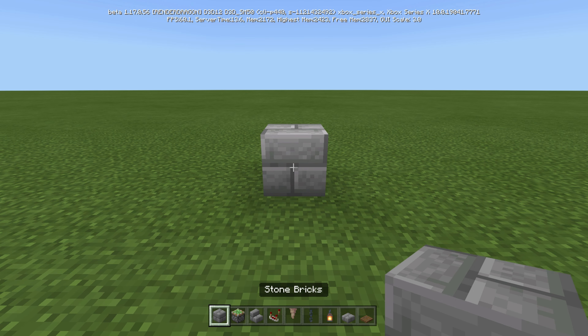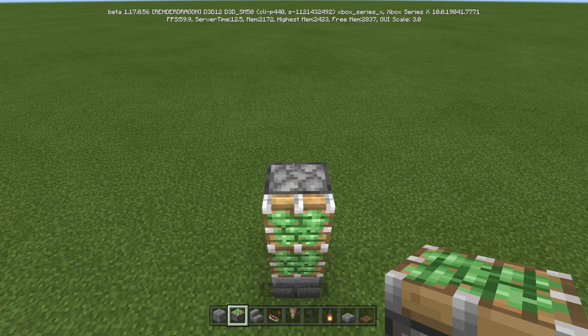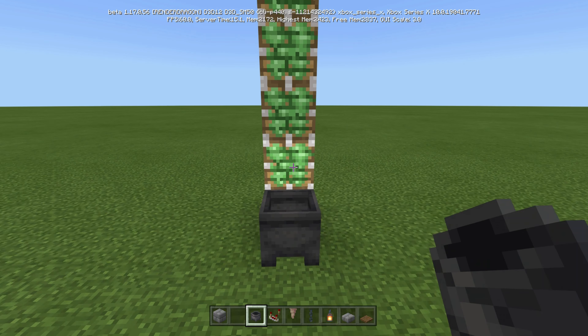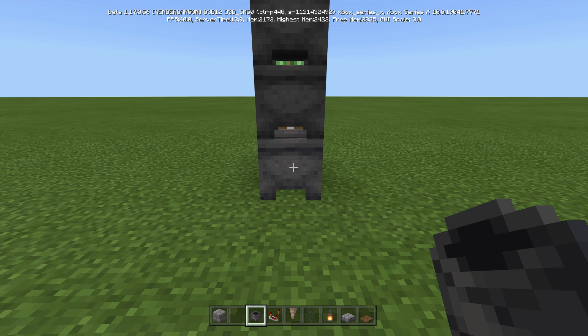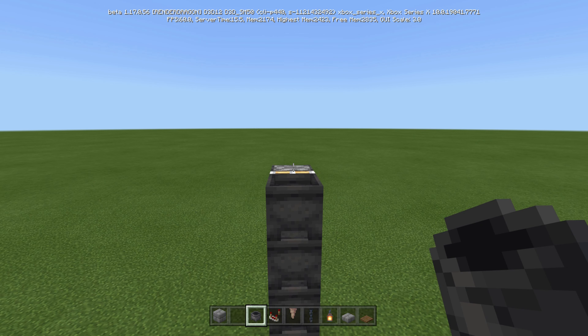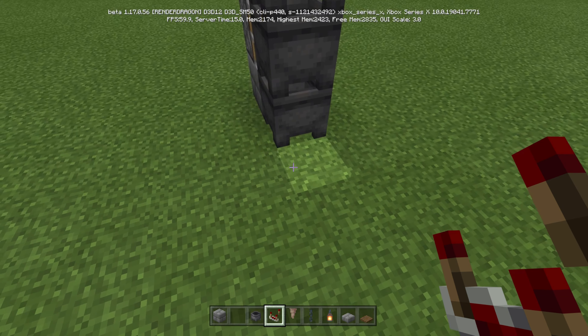We're going to put down our stone brick and then come up with our sticky pistons — one, two, three, four. Now we're going to come in with our cauldrons: one, two, three, four, five. You'll notice that bottom cauldron is always out — there's no need for it to retract. We just need to make sure the other ones retract so we can actually get up to it.